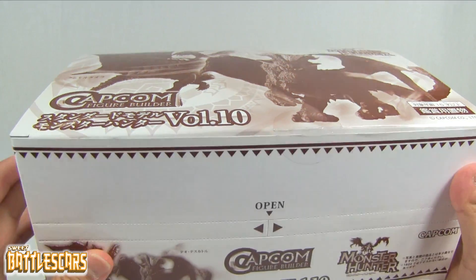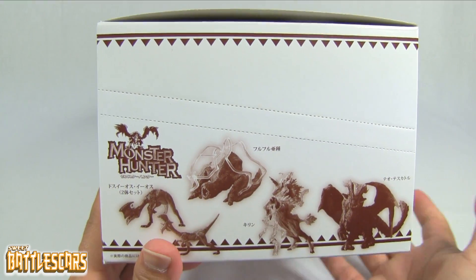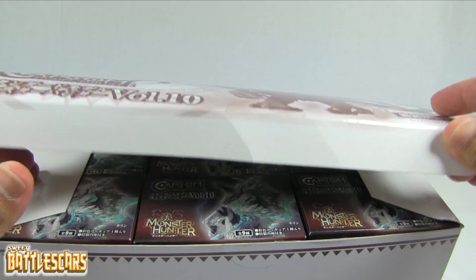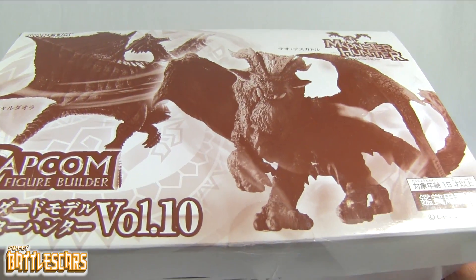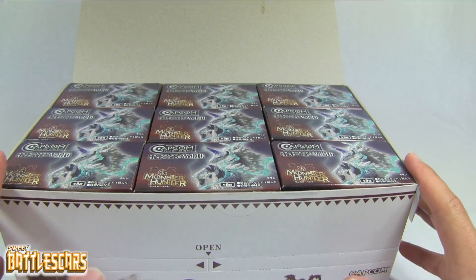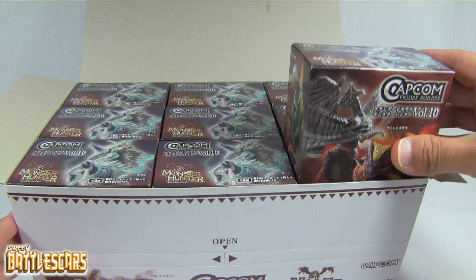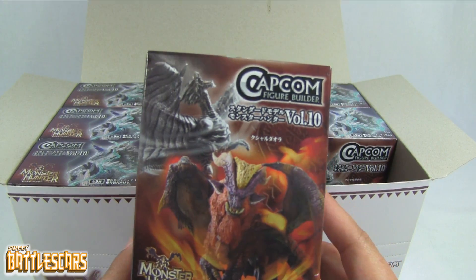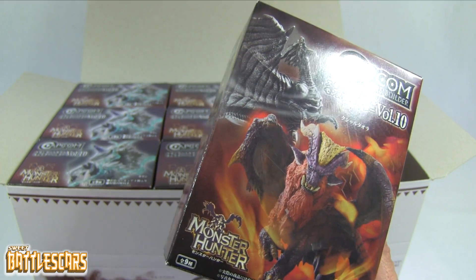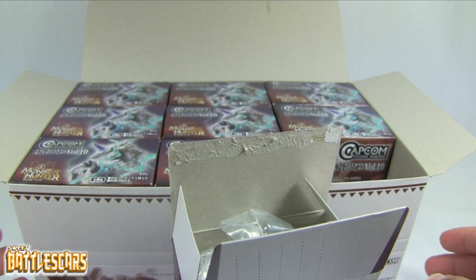So we get our standard Figure Builder box. I'll just quickly show you the box, won't spend too much time on it. It's a regular Figure Builder box with the monsters being showcased on the sides — the monsters we get in this volume. We're gonna get some pretty awesome monsters in this set. Of course this is from Monster Hunter — monsters from Monster Hunter 4 Ultimate — so it's gonna be a very exciting volume, and perfect timing to do this unboxing. We're only just a couple of weeks away from Monster Hunter 4 Ultimate finally being released in the West. This volume also includes a lot of figures that have been featured in other games, so a lot of them are making a comeback.